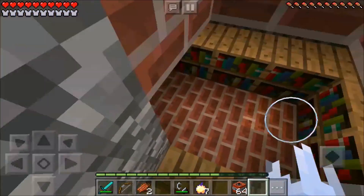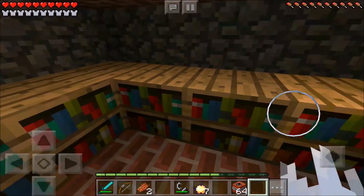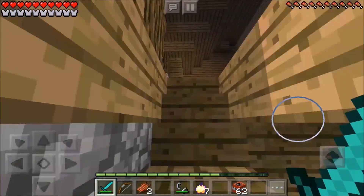But whoa, what's down in here guys? I thought there was going to be like a big basement, but all there is is like a bunch of books. That's pretty crazy. You know what, I'll just go and put some TNT down there in case I have to blow it up.